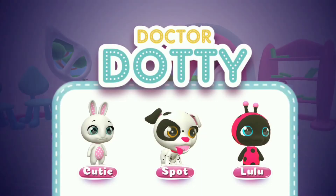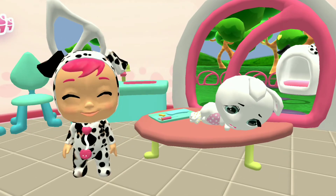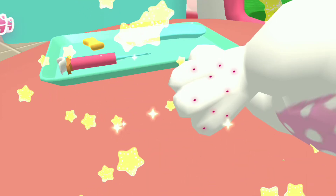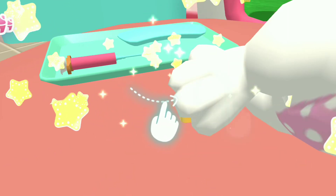Dr. Dottie, choose the pet you want to look at! Poor cutie! She's got splinters in her paw! Pull the splinters to take them out. Now disinfect the wound. Lastly, put on a bandage.